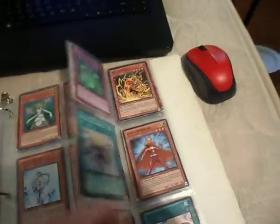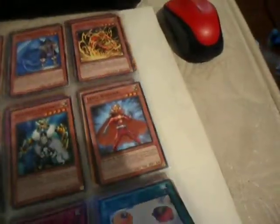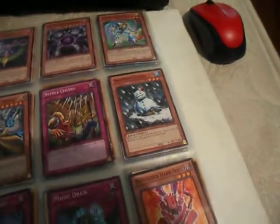Effect Veiler. Two Solar Recharges. Black Skill Drain Ultra. Macro Cosmos. Cephalon Ultimate. Time Lord. Black labeled Mirror Force. Black labeled Mobius. Black labeled Scapegoat. Black labeled Dark Bribe. Black labeled Caius.